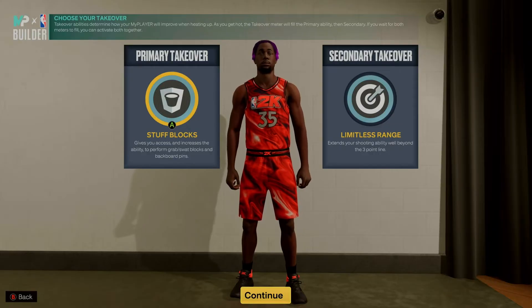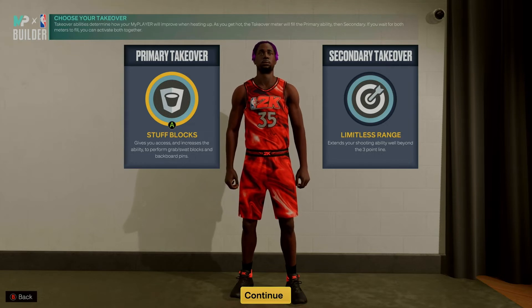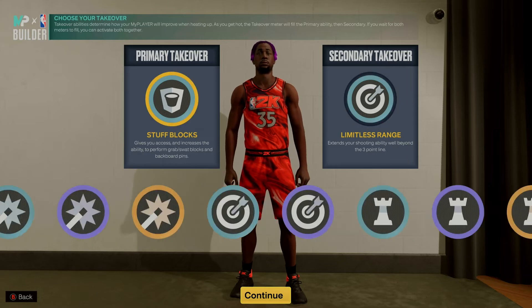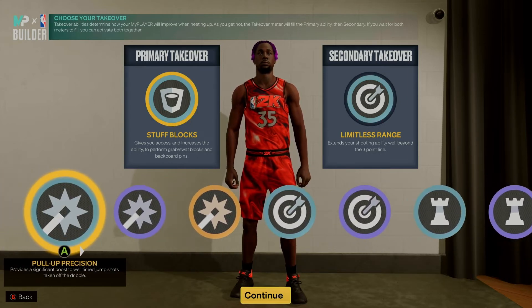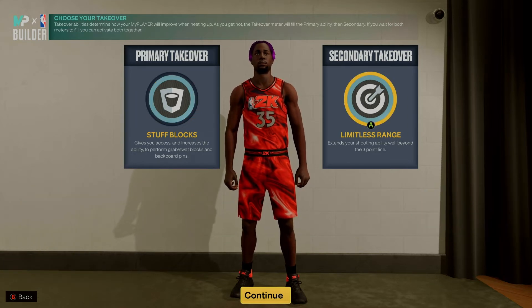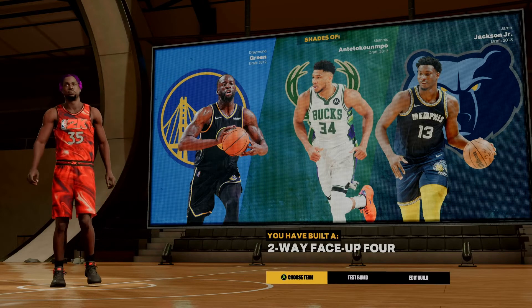For takeovers on this demigod build, the primary is stuff blocks — a very OP takeover this year. It's very important inside the interior to stop any big man, giving you the best animations and best chance of blocking anyone who goes to the rim. For the secondary takeover I have limitless range, which helps when spotting up with another ISO player. You could also go shot creating if you're the primary ball handler.